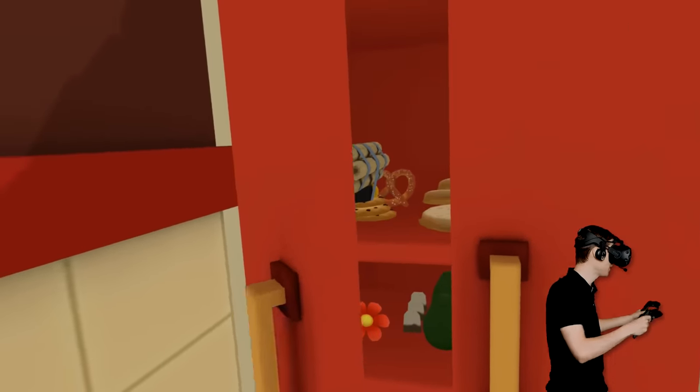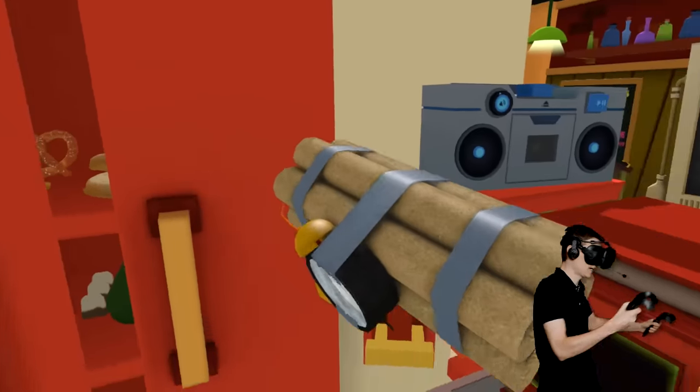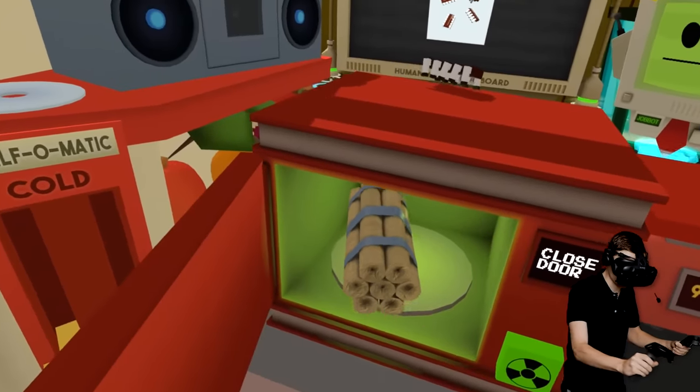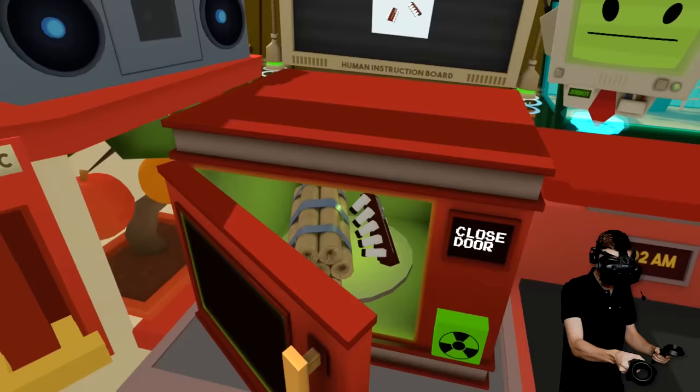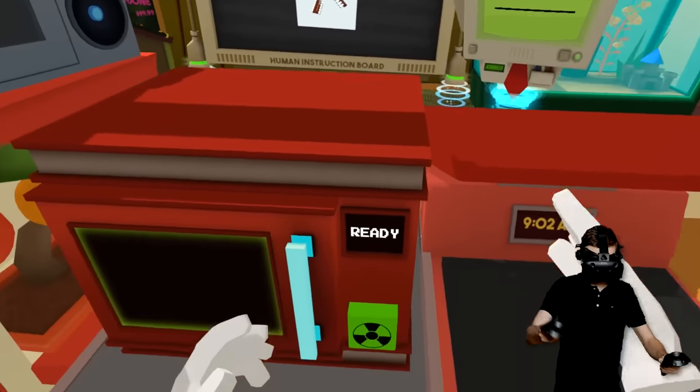This is how we're gonna do it. I have a secret bomb in the bag that I'll put into the microwave, and we're gonna use this microprocessor to infect Jobbob.